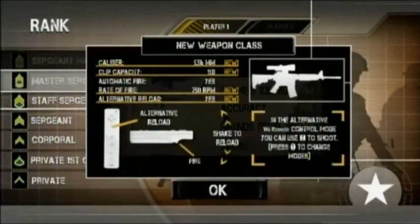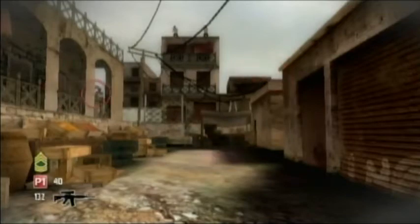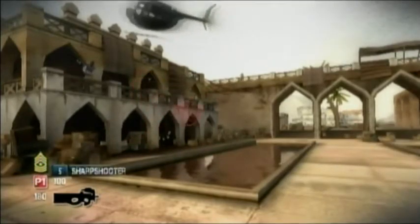Master Sergeant at 8,000 points gets you another rifle that holds 150 bullets somehow. And finally, Sergeant Major at 10,000 points gets you a submachine gun — pretty distinctly a P90 — that can hold 250 bullets. Two hundred and fifty bullets in a submachine gun. God damn! Is this thing modified to be belt-fed?